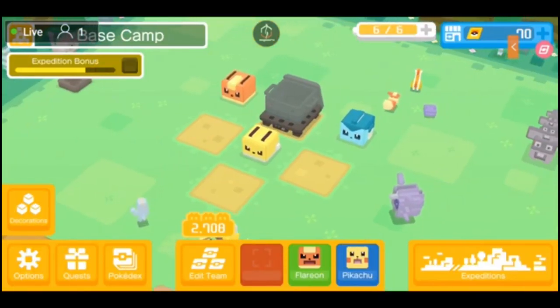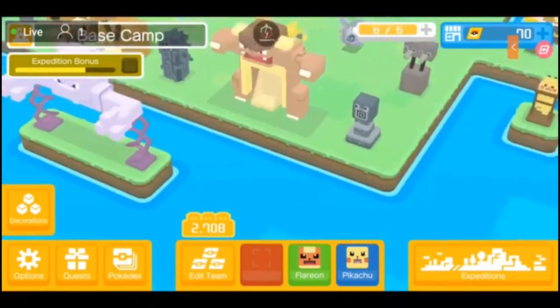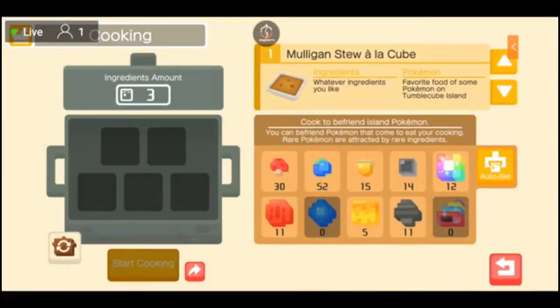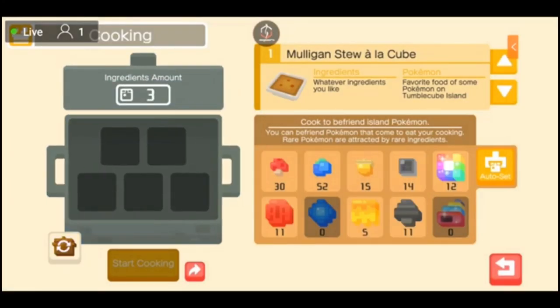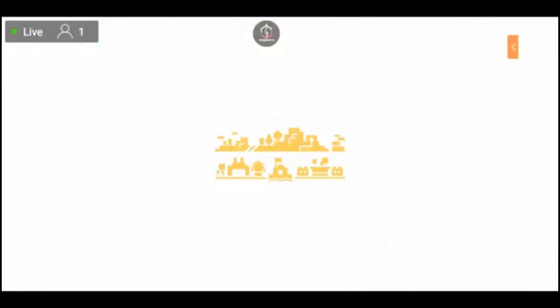Next up you have your Expedition toggling, but before we get into that I'm just going to show you my base camp. I have a bunch of decorations set up around my base camp, and in the middle we have a cooking pot which attracts Pokemon to my base camp. You can do a basic cooking pot, bronze cooking pot, silver cooking pot, and there are more difficult cooking pots I have yet to unlock that require more ingredients — I'll cover that in a different video.